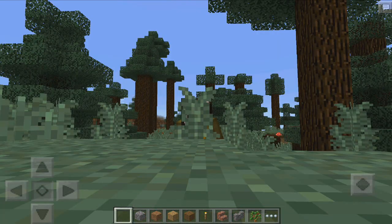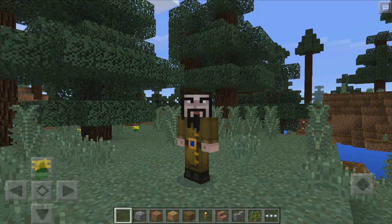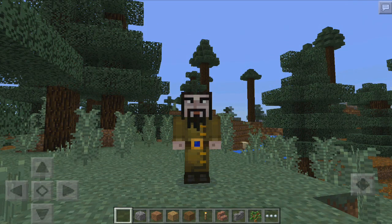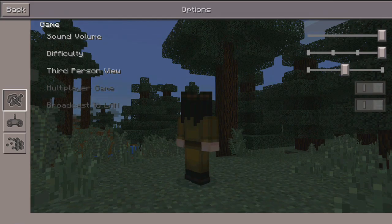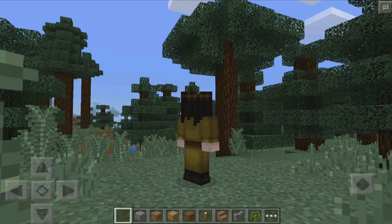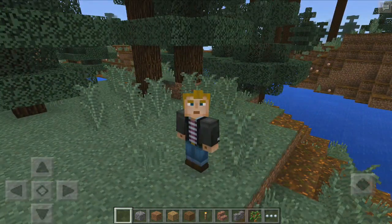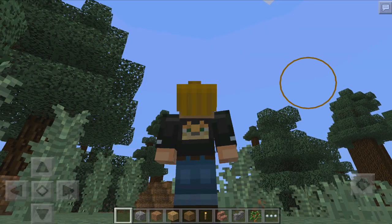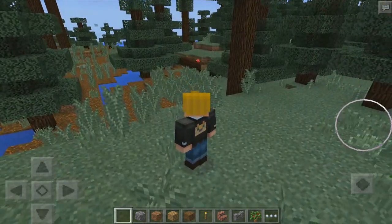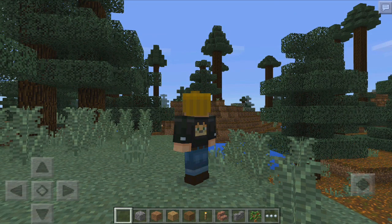This one looks incredible — he actually looks a little bit evil. I don't know if he was evil in Story Mode; maybe you guys can let me know. He has a little beard kind of thing — let's look at it from the back. Next up is Lucas, from the Ocelot team. In Story Mode, he was actually a bit of a bully. In third person, he has the Ocelot skin on his back, which is really awesome.